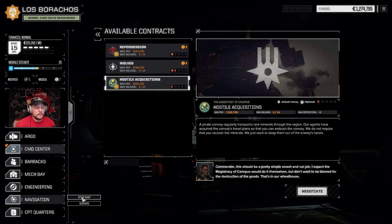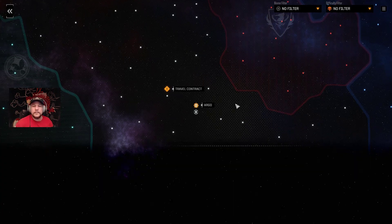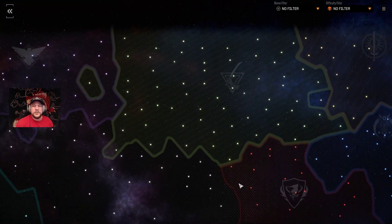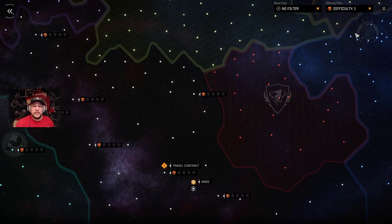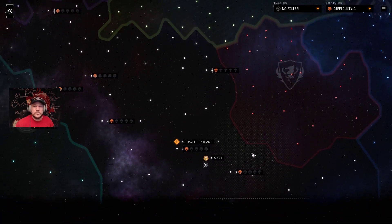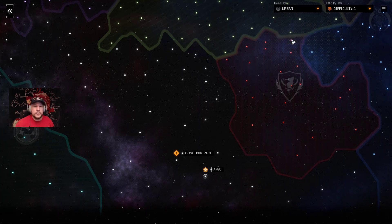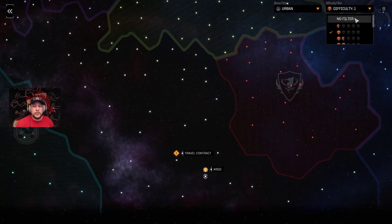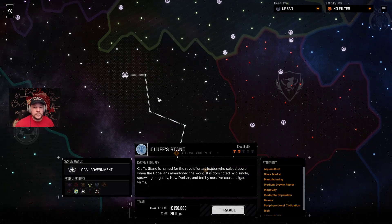Let's take a look at the star map. The star map is quite a bit smaller than the one I'm used to, but they have nice little filters. Similar to hitting F2 for Rogue Tech, you can filter by difficulty. I want to look for a one-skull planet that's kind of close. You can also filter by biome: desert, glacier, jungle, lunar, terran, tundra, or urban — which we will get to. There are no urban one-skull planets, though.